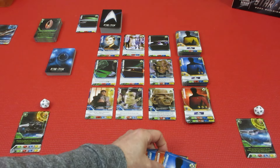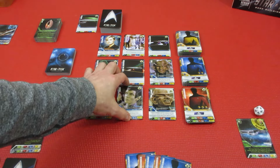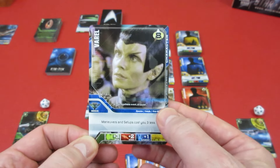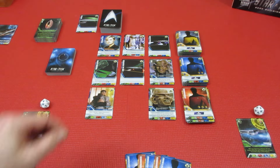We have 12 recruit! I think we better get Varel — maneuvers and setups cost you 3 less. 3 speed, 2 attack, 1 diplomacy. That leaves us 4, so we're recruiting her.